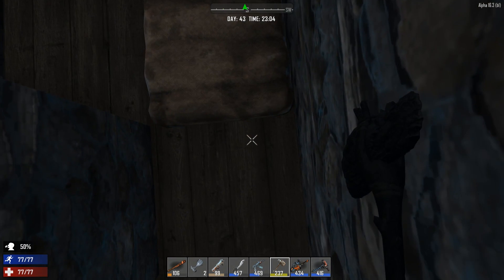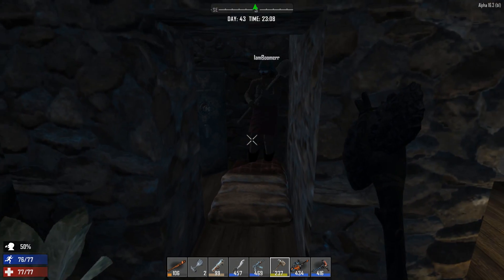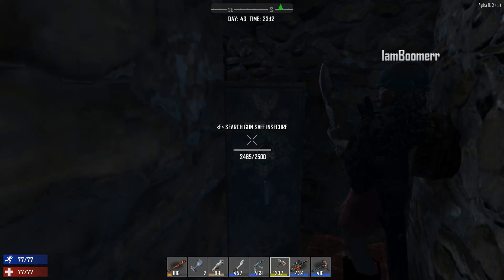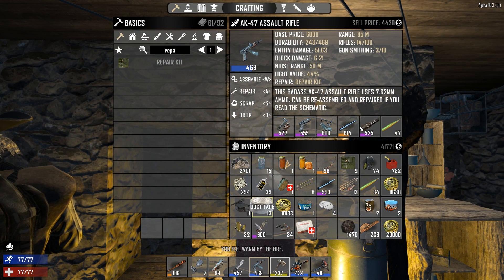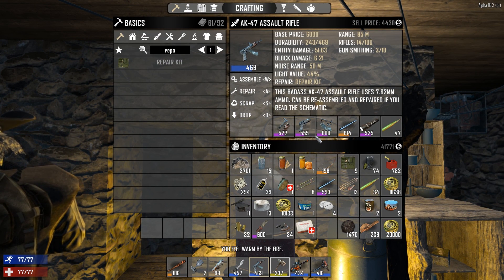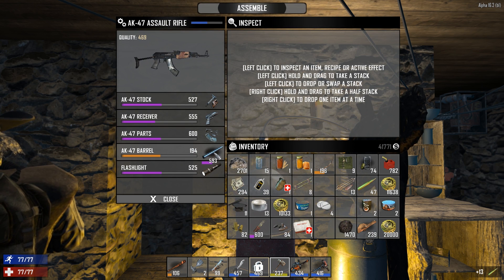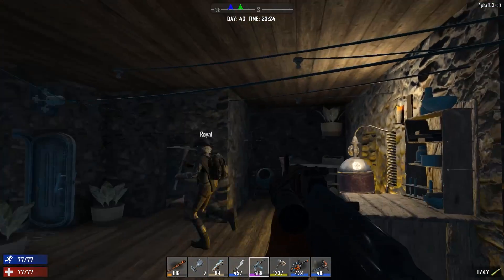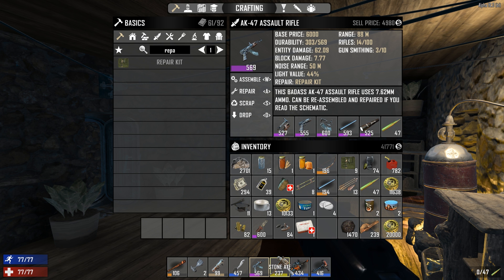Here you go — your barrel for your AK. I just made my AK into a 569. You're welcome. I have blueberry seed and corn seed in here by the way. This doesn't have the best cone of fire — what do you guys think we should do? I already crafted it, took 11 seconds.